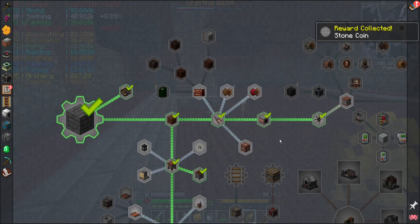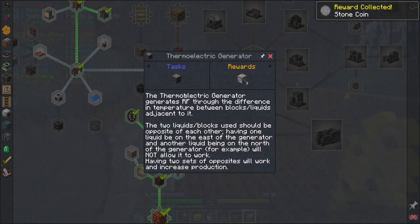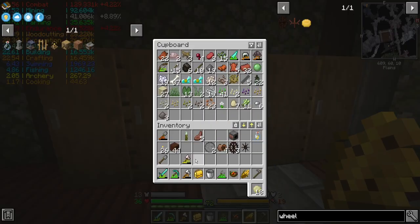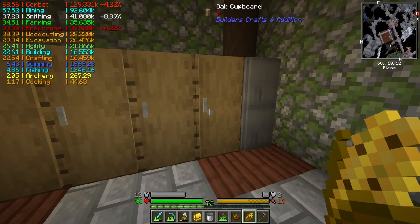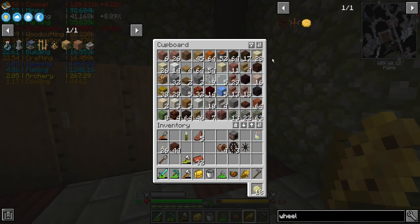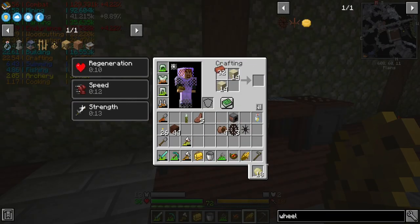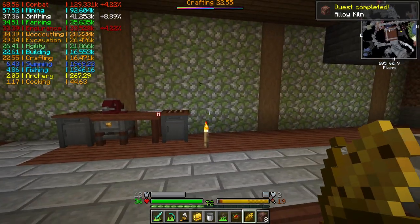Stone coin wasn't bad for that. Here's the water wheel, which is another stone coin. There's also the thermoelectric generator. I need to make an alloy kiln next, which is going to require sandstone and bricks. I need a total of eight kiln brick blocks, which I can craft up here. Quest complete - alloy kiln. Not bad.